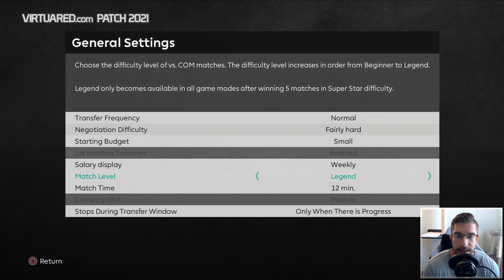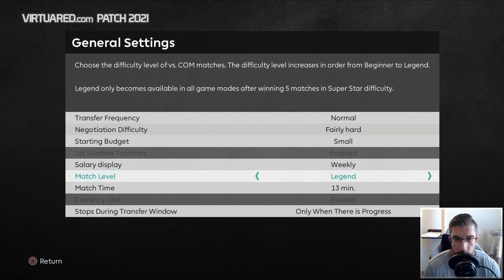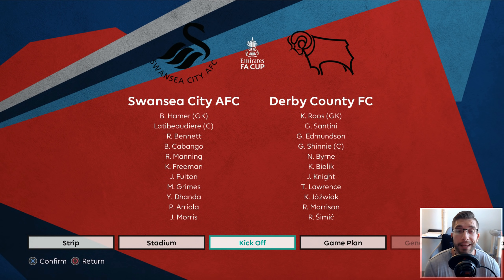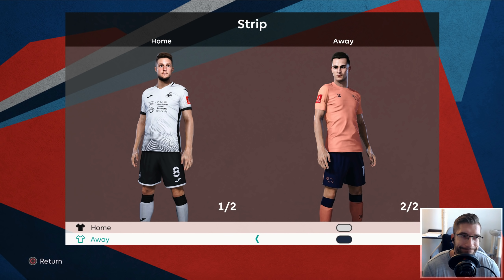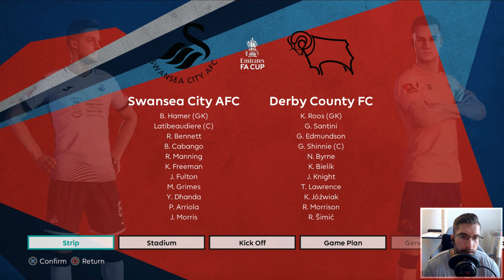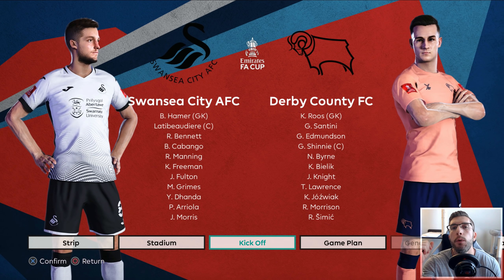We've got to change that back to Legend because I had it on beginner while quickly plowing through games. We'll play 30-minute games. A lot of talking in this episode - I apologize, but I wanted to get it out of my system. There may be a kit clash issue, but we should be okay with the blue shorts and peachy purple socks. I need to come up with a third kit possibly. Let's dive into it - the FA Cup gets underway on Legend!